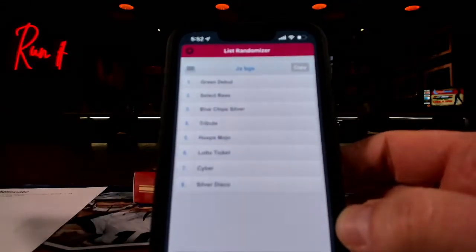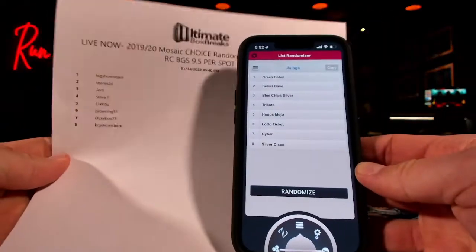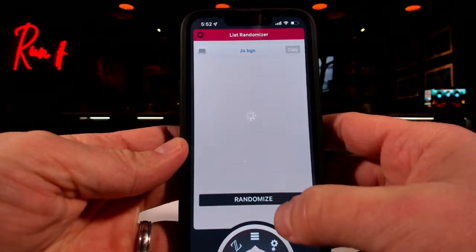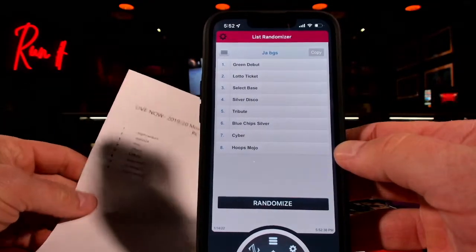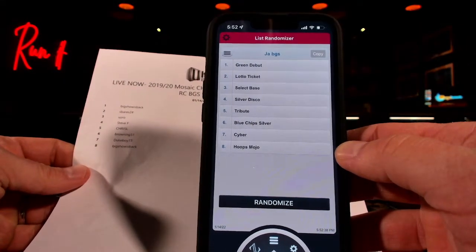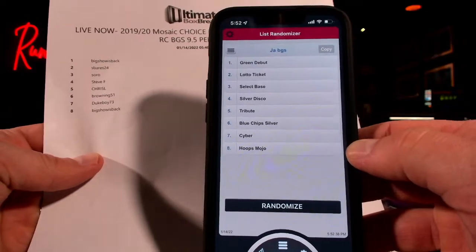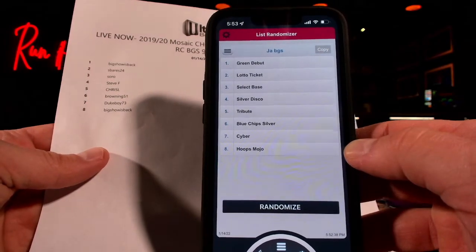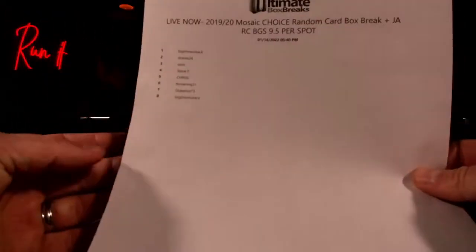Same thing for the Morant BGS — we're gonna random it three times. Eight spots, everybody's in. Big Show getting the Green Debut. Lottery Ticket going to S Bars. Sorrow with the Select base. Stevie F — you cannot stop him, you can only hope to contain him — gets the Silver Disco. Tribute Silver going to Chris. Brownie 51 gets the Blue Chips. Cyber Monday going to Duke Boy. And the Hoops Mojo — which I think is actually a sneaky little hit — right there.